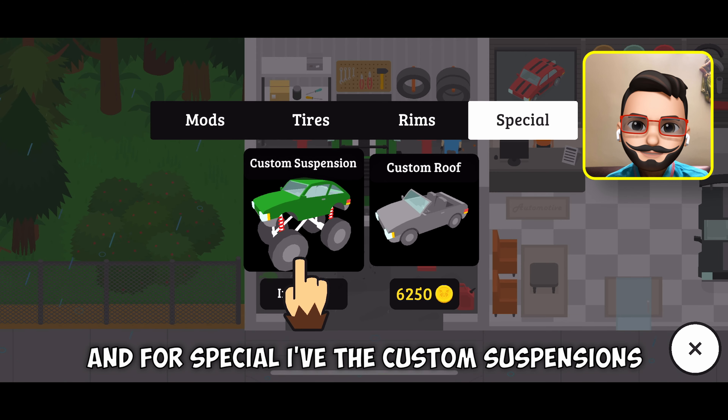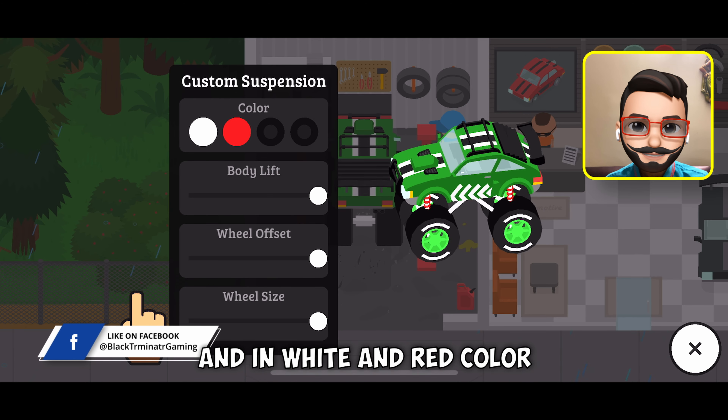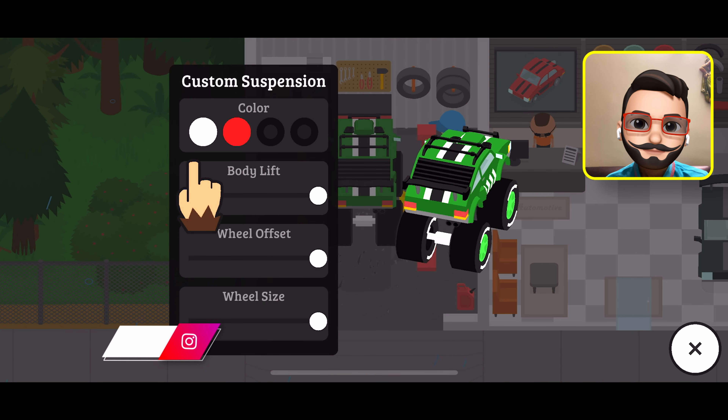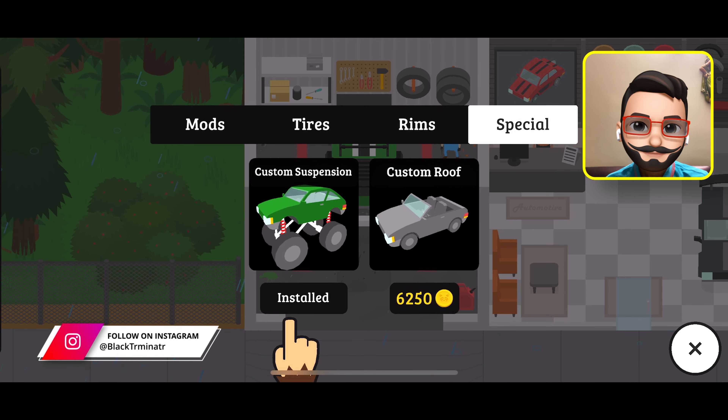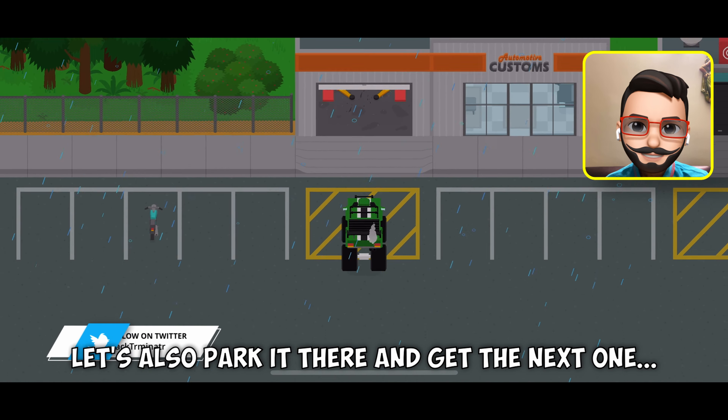For tires I have racing tires in black and white — I think for every vehicle except the jeep I've installed racing tires. For the rims I have fancy rims in a light shade of green. For special I have custom suspensions with everything maxed, in white and red color. Let's park it and get the next one — do let me know its rating as well.